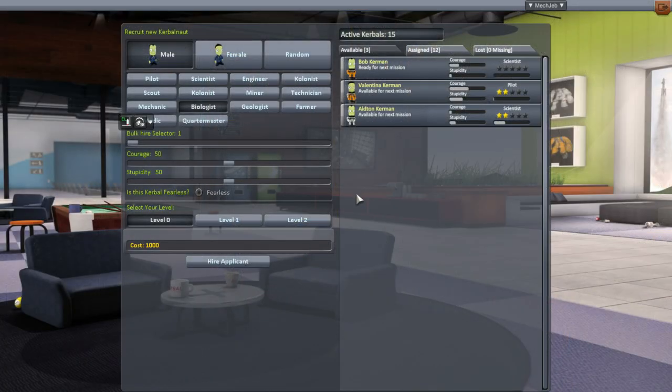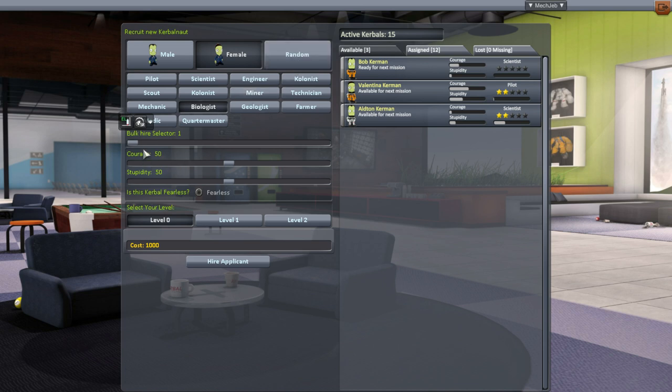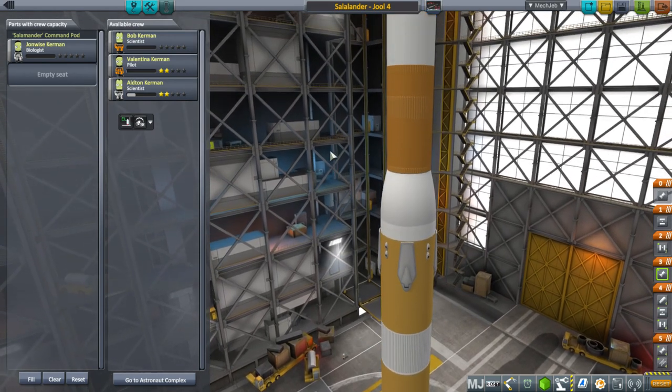I think I'd rather have a biologist. According to the USI documentation, biologists are essential for operating basic agriculture and cultivation modules and can also perform basic scientific research. We seem to have two males and one female available, so I'll pick a female. Aiming for about 5,000 cost. Hired - John Wise. John Wise doesn't sound like a girl's name, but okay. So we have our first specialist biologist - I haven't had one of those before. Our first specialist will be heading off to Minmus.